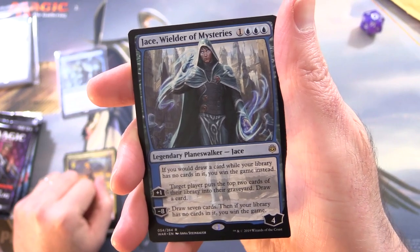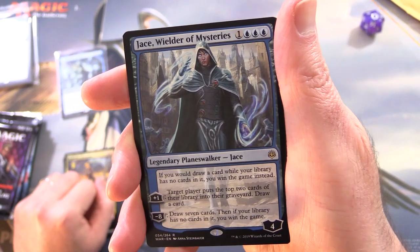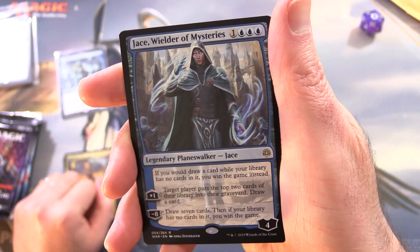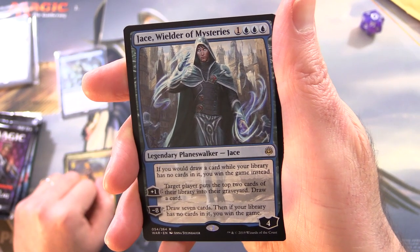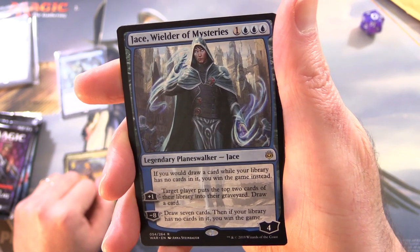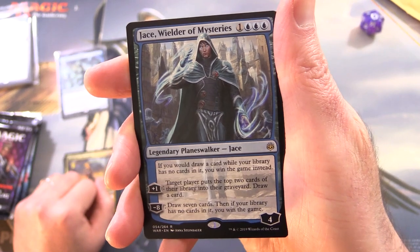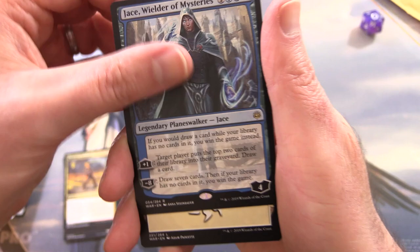So a legendary Planeswalker Jace. 4 loyalty for 4. If you draw a card while your library has no cards in it, you win the game instead. The game plan is pretty much to mill yourself. His plus-1: target player puts the top 2 cards of their library into their graveyard; draw a card, so you can target yourself there. Minus 8: draw 7 cards, and if your library has no cards in it, you win the game. Awesome pull.